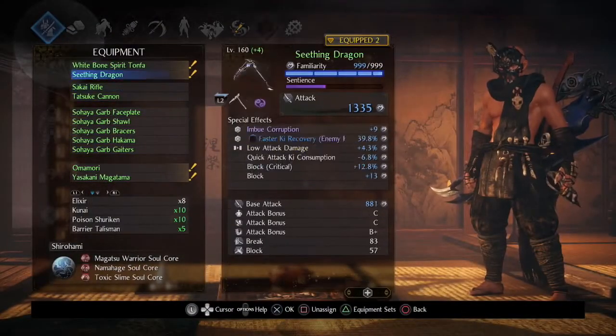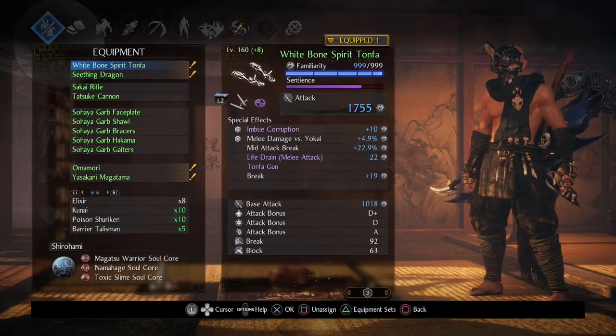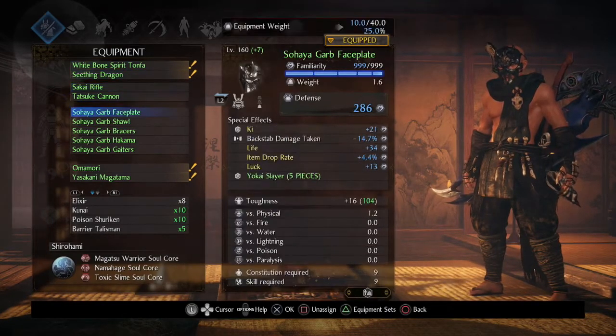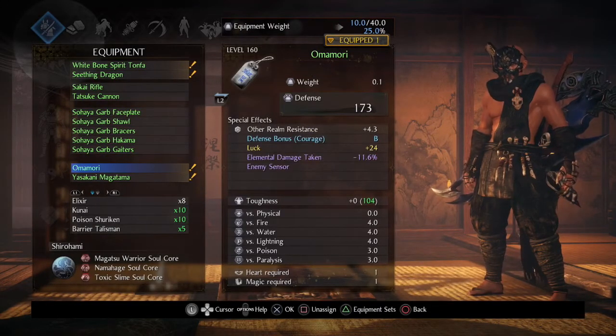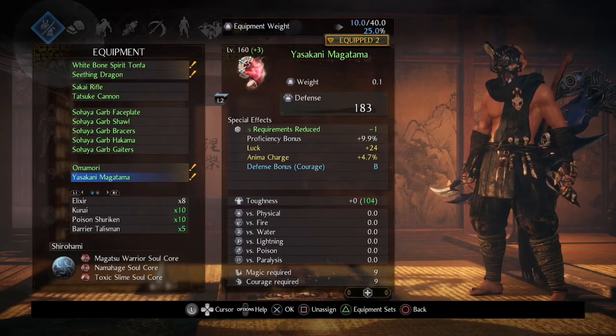It has decent toughness and base defense, but it doesn't really offer a lot. As far as armor goes, this is what I got. Level 160 White Bone Spirit Tonfa with plus eight. I actually got myself two extra Tonfa here to be able to do other skills, including using Tonfa Gun. I'm still using this Ohaya Garb set, all of it divine, and a minimum of plus seven, including a Nomomori with stats like reducing elemental damage and enemy sensor. I also have the Yasukani Makatama that I got from beating the final boss in Dream of the Strong, and it's plus three — a really good accessory.